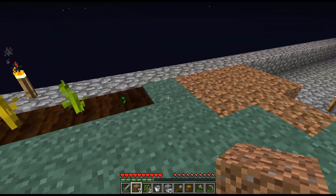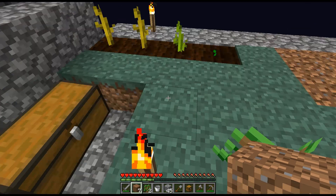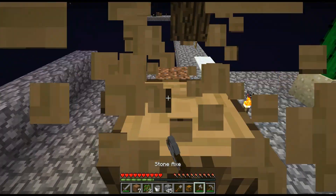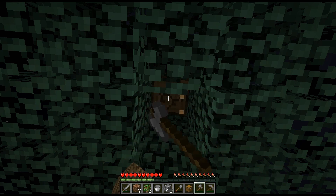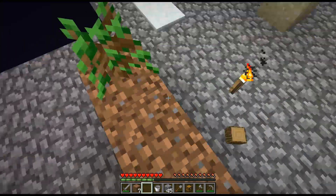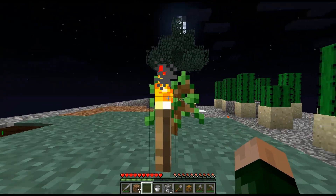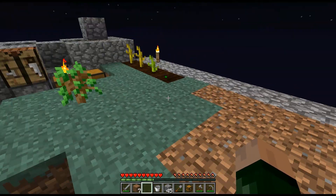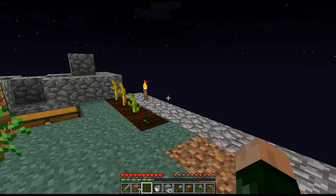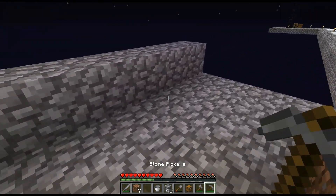We can put dirt there and there and there, and then we will be able to make more melons and pumpkins. I've already got the trees — trees are good. So we'll get this chopped down and make a decision on how to organize the pumpkin farm. Let's plant one there and one on the end — that's all the saplings of this type we have. I kind of want to move the melons one direction, with one side melons and one side pumpkins.